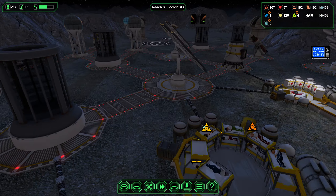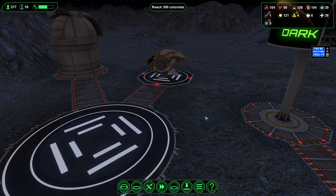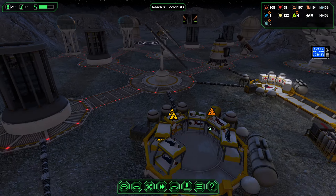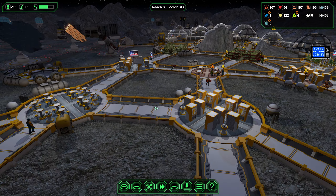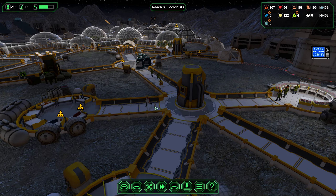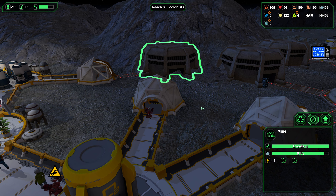Here comes our next ship. If we can keep these ships coming down rather regularly, it bodes well for reaching our achievement. We need workers to man the processing plants for both bioplastics and for refining raw ore into metal ingots, but we also have workers working the mines.